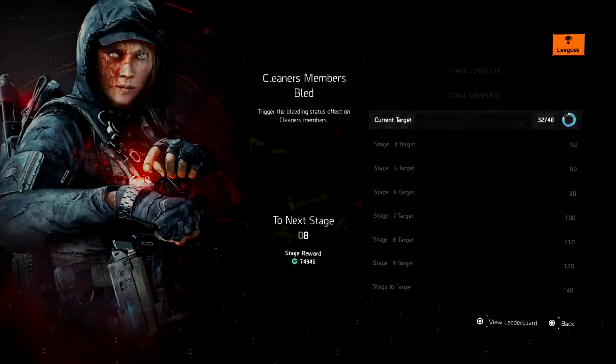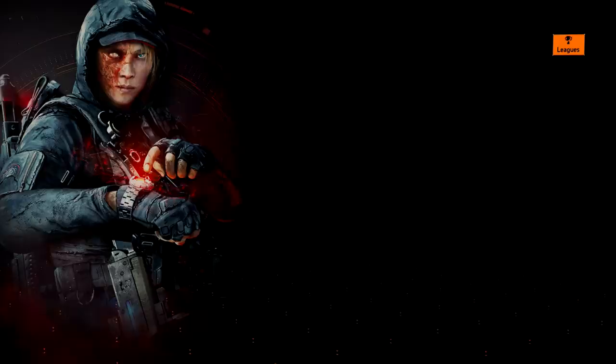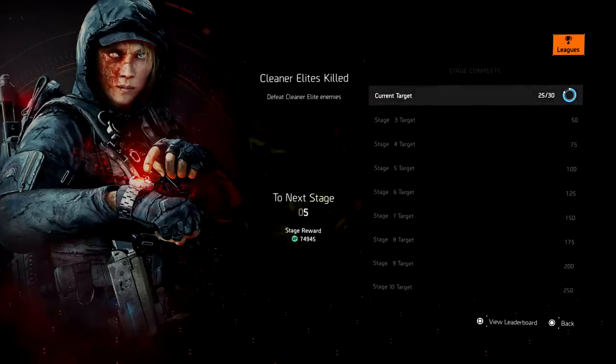Now getting into the ones a lot of people have questions on: Cleaners Bleed. Stage 10 is 140. A lot of people think you have to use a Stinger Hive — no, you do not. You can actually use a skill damage build, and I'll show you which one in a second.